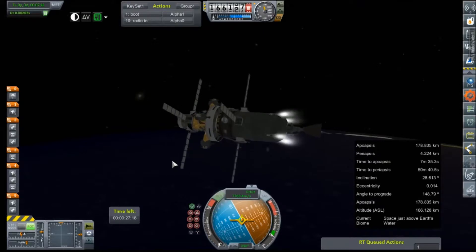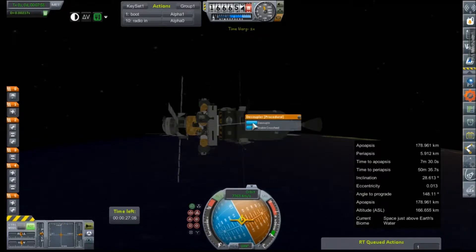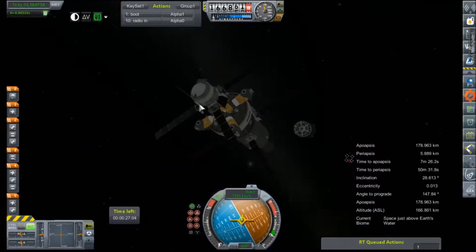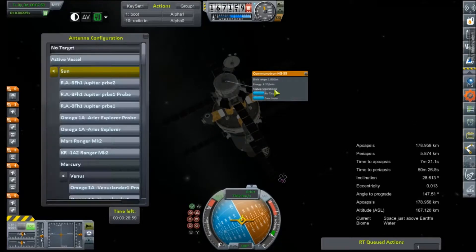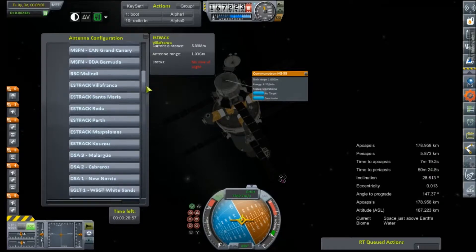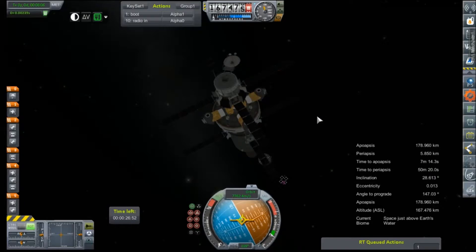I'm glad we did this simulation — very glad indeed. Let's make sure our antenna here is active. It should be. Let's go ahead and open this one up. Activate. Target Earth. There we go.